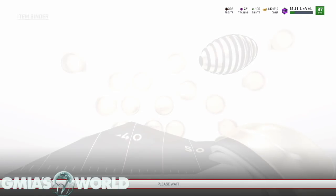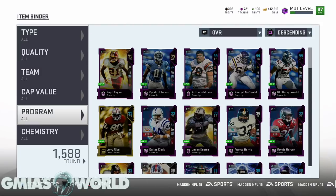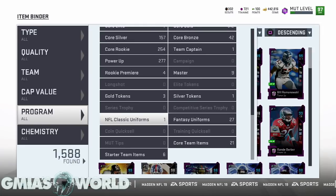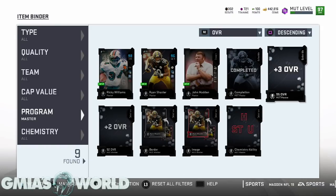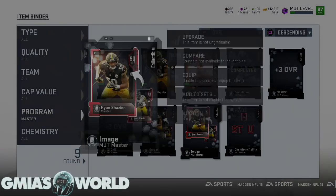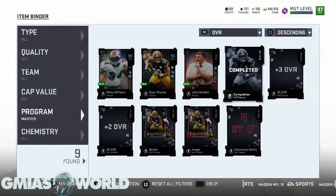Before we get into the whole thing with the 99 overall Ryan Shazier, I want to point out that I'm going to be asking some questions about this — do they have it as collectibles, core team items, the Master? What EA Sports is probably going to do is have some other set that these things go into later. I don't know why they did it the way they did, where you have to go through so much more to actually get him up to 99 overall.